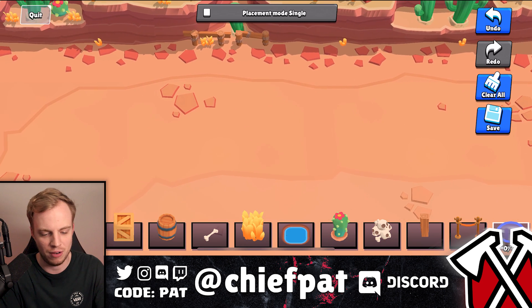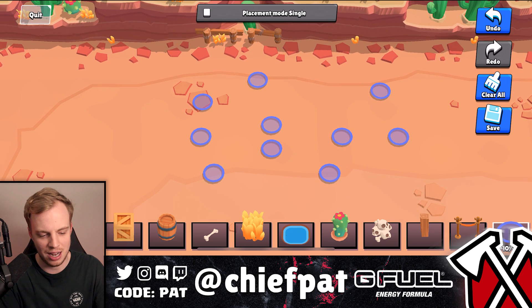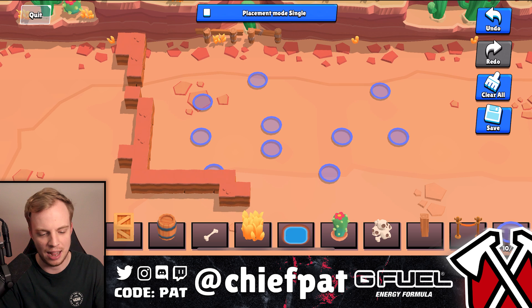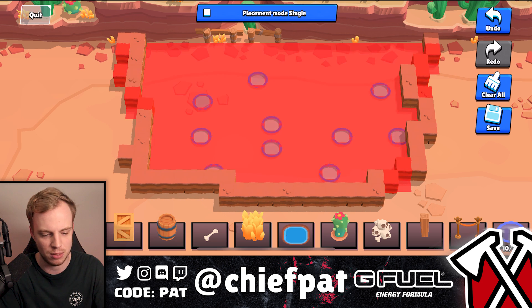Let's go ahead and clear everything right now. Could you just make everyone spawn next to each other? We'll try this inside of a battle and see what happens. This is basically how you're going to make a map — you drag and drop. It's pretty similar actually to building bases inside of Clash of Clans, to be honest.